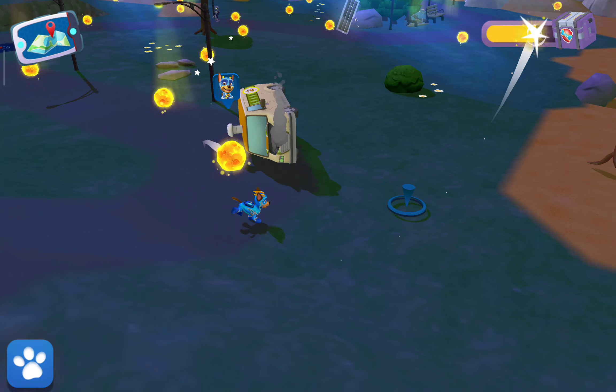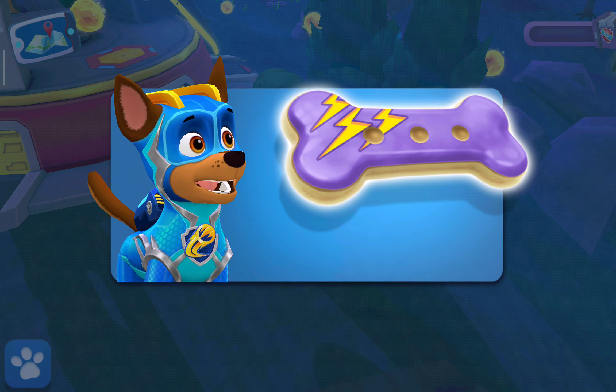You can reach the top of the tower by jumping on that trampoline. Spin the wheel to power up the slide. Nice! Power on — there's the slide. Now let's get these meteor chunks.